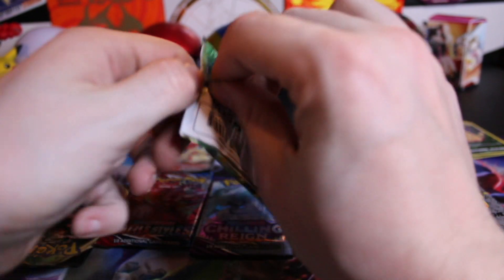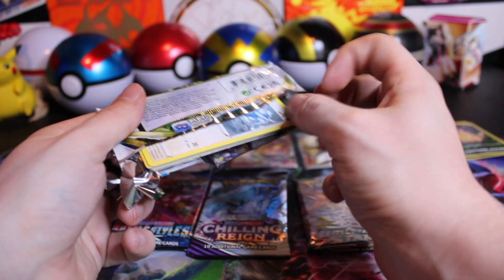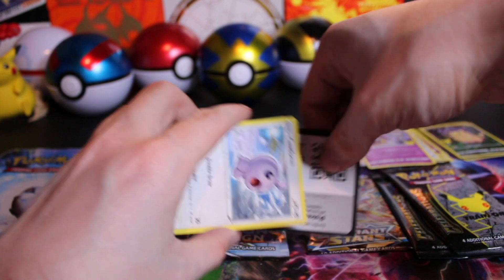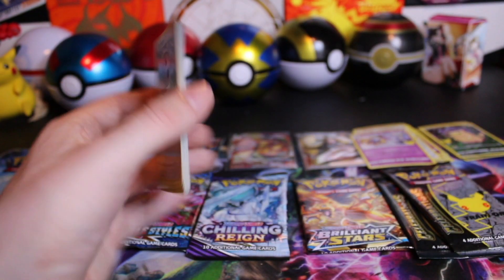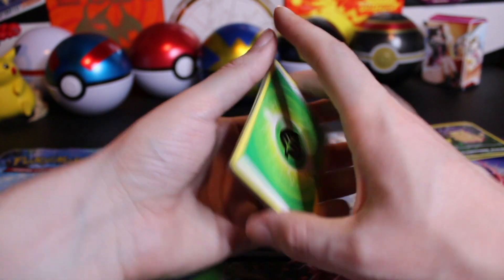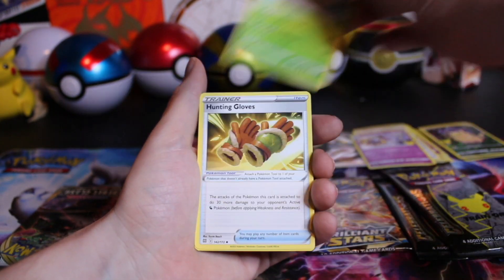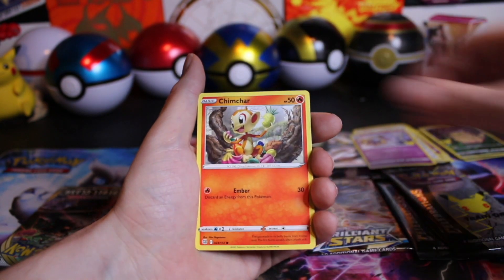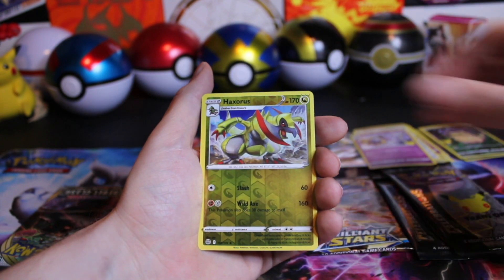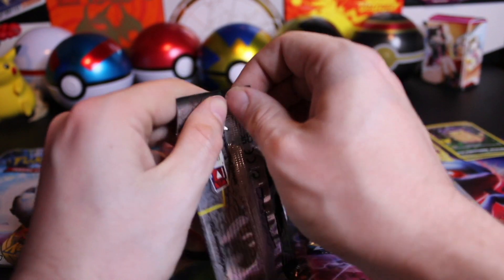Brilliant Stars, you're supposed to be the best set of the bunch, and you have been dry since the first pack — nothing from the Trainer Gallery and nothing from the regular set. We have the Leaf Energy up front, Claydol, Exeggutor, Hunting Gloves, Castform, Chimchar, Baltoy, Axew, Nosepass, Haxorus, and a Lippard. Brilliant is really letting us down today — that's why you always go with the booster box for Brilliant.